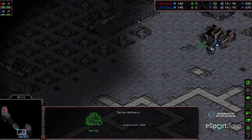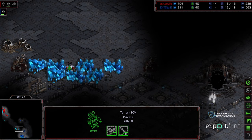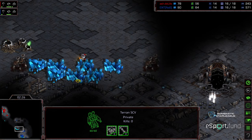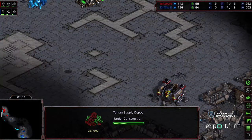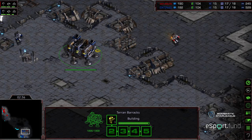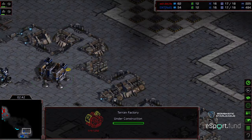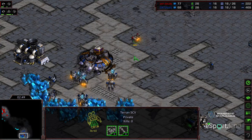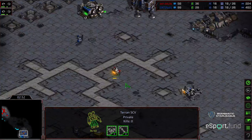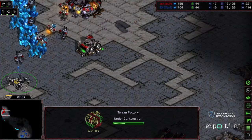Both players are popping down a factory before their barracks is finished - basically mirror builds at this stage. An SCV is kind of couched in the corner - maybe this shows Do Life is less familiar with this map or going for something cheesy. Now it's starting to move again. It looks like Exit is going to get an earlier scout as a result. First marine being produced - I think they're placing the barracks in that odd corner in order to get it lifted sooner for spotting.